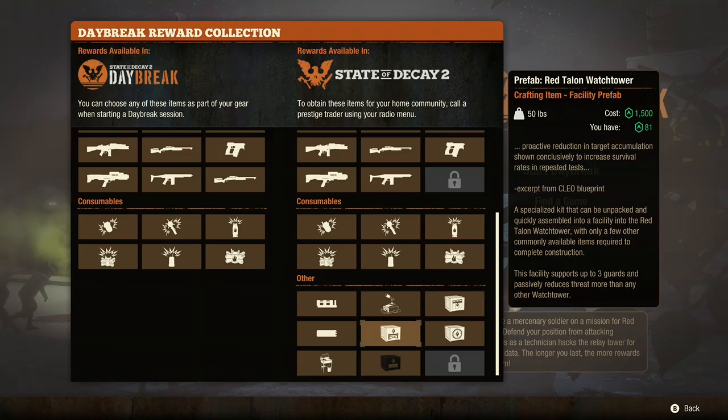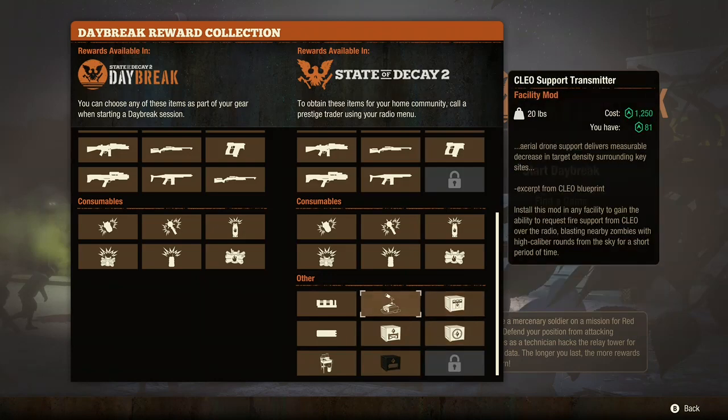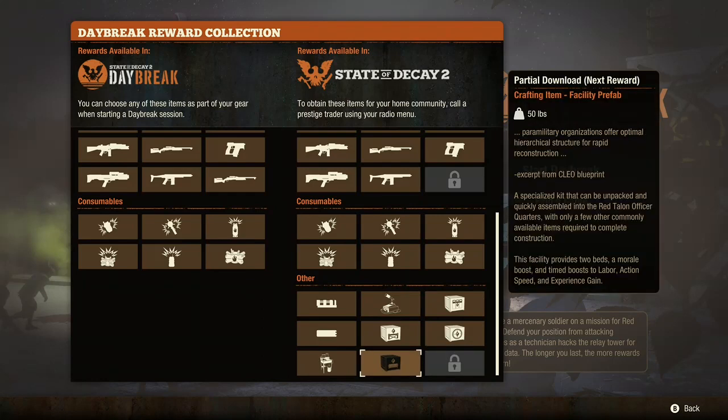These bottom nine items — as you can see, I haven't unlocked the final one and only have a partial download for that one. They are by far the most difficult. You have to beat all of Daybreak, which usually takes three people. I have beaten it with one other friend, but we've only done it a couple times — that's kind of rare. With three people it's pretty doable. You just have to have good guns, be fairly decent, and learn the method of how the zombies come in and filter in.